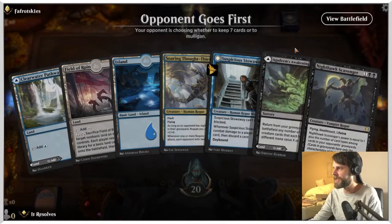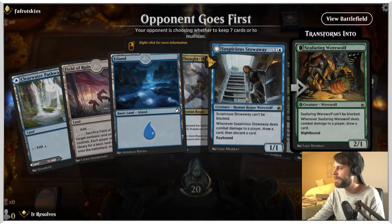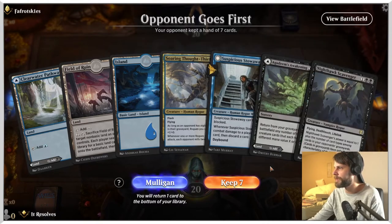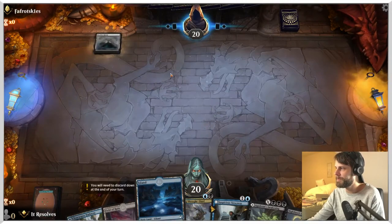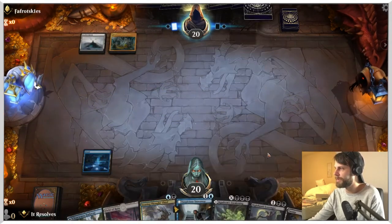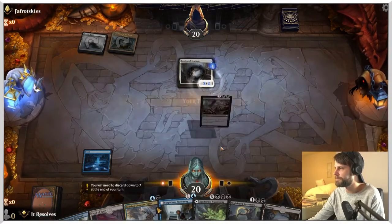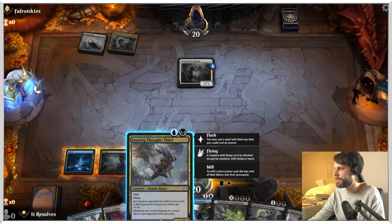All right guys, here we are for game number one. This is definitely a keepable hand — we've got a lot of two drops here. We have to choose between the Thought Thief or the Stowaway, but either way I'm pretty stoked about it. We'll lead off with the island here — that's going to give us a second untapped black source, which is going to help with the Scavenger. Very happy to see that.